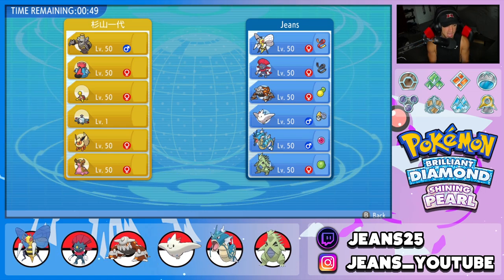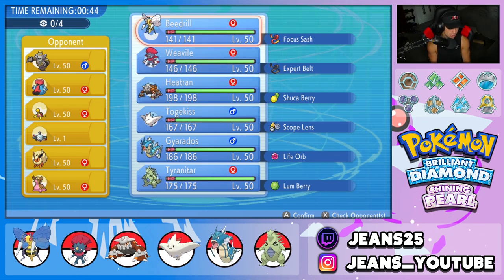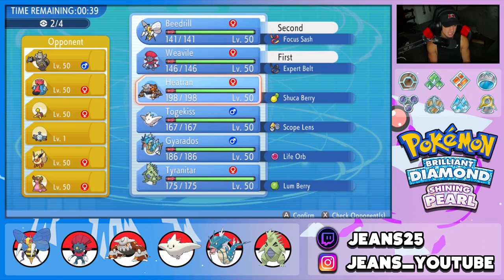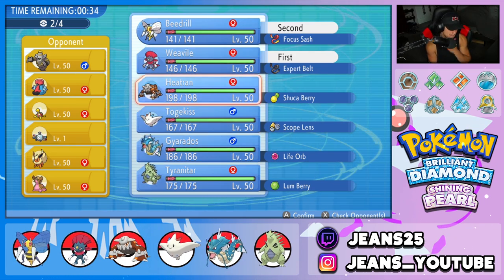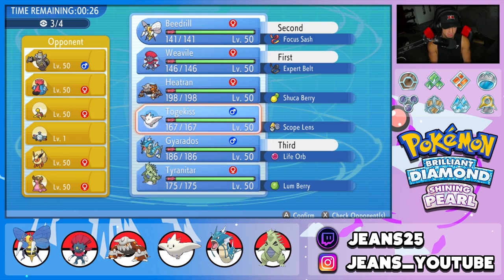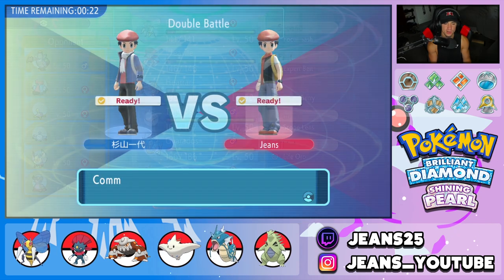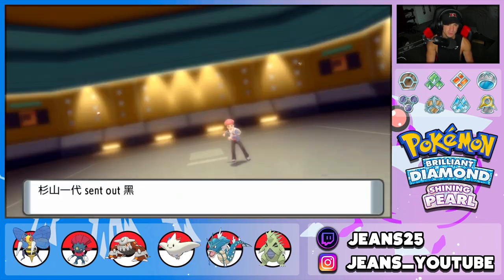Deciding how to play — I'm going to lead Weavile and Beedrill with Fake Out instead of maybe leading Heatran for Taunt. I'll bring Gyarados in the back, though I have to watch out for Stormdrain, and then Togekiss as my fourth. Togekiss does a lot of work so we're locking that in and looking to grab a win.